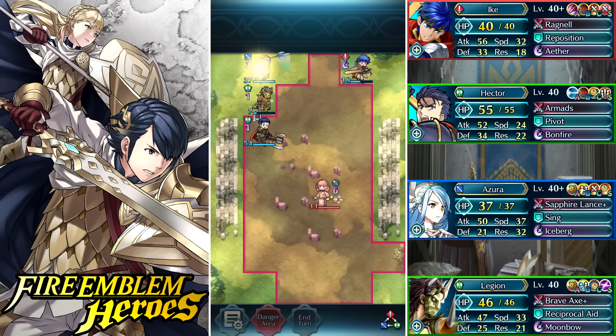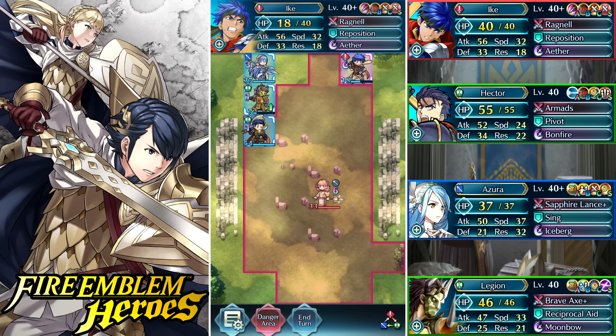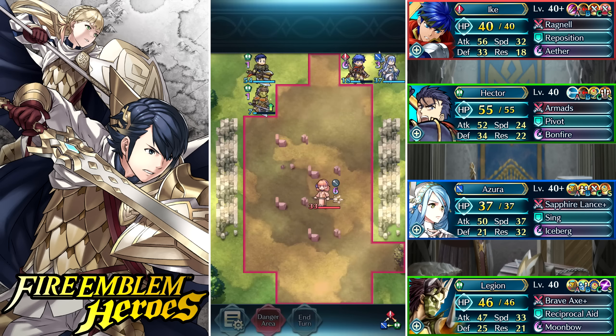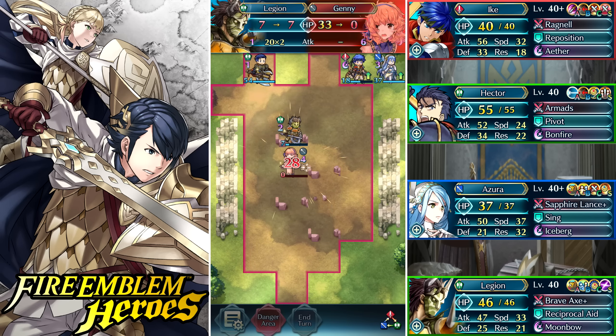That was actually a bad idea though — I should have kept reprisal on him because that's his default skill. Reprisal adds 30% of his HP lost as damage, which is really good for this setup since it's basically a danger setup with him at low health. Reprisal would actually outperform moonbow on this set.